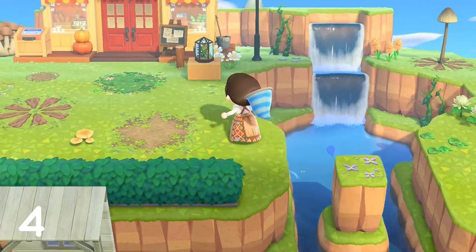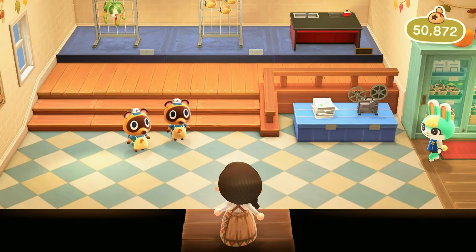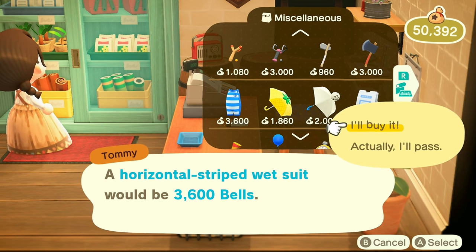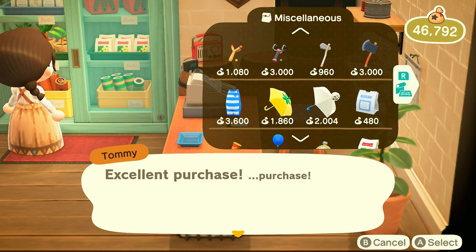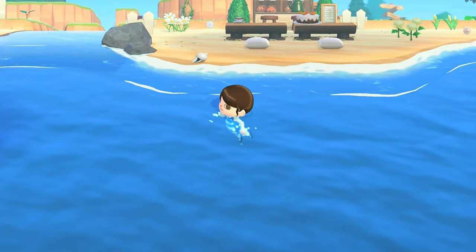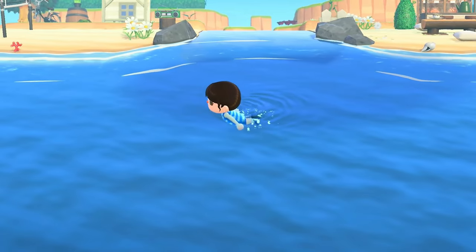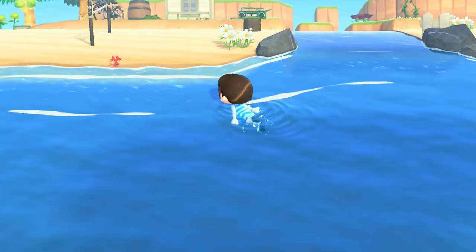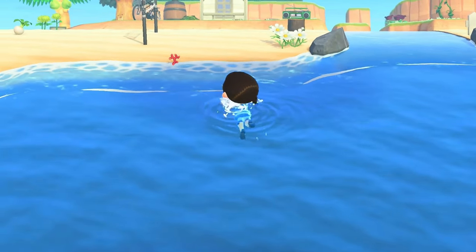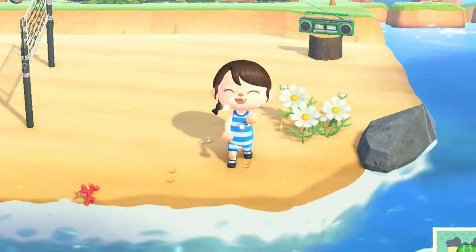This next tip is genius — I never thought of it, and thank you to the people in the comments who told me this — it is buying a wetsuit when you are just starting the game. If you are just beginning and do not have a vault pole recipe, you can buy a wetsuit and swim around to the other side of your island. When you're just beginning, a lot of people are waiting around to get those necessary recipes to get to other parts of your island. But Nook's Cranny can sell you a wetsuit, so then you can just swim around to the other side and explore away.